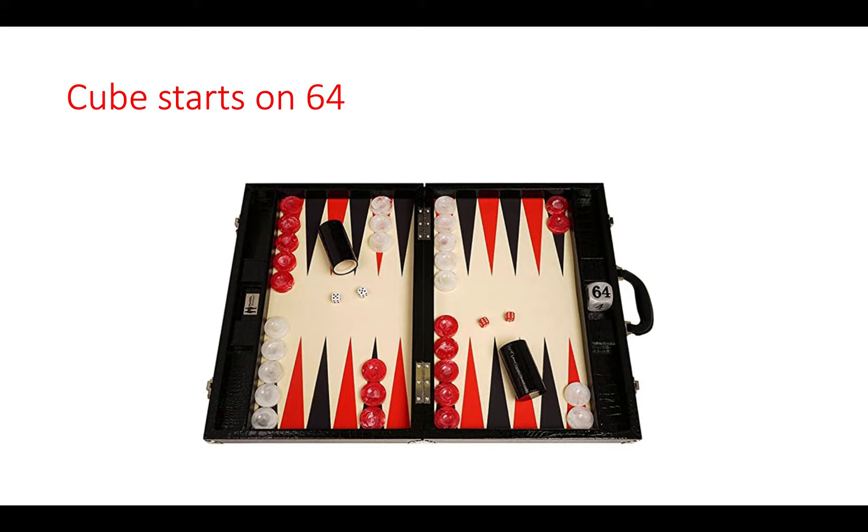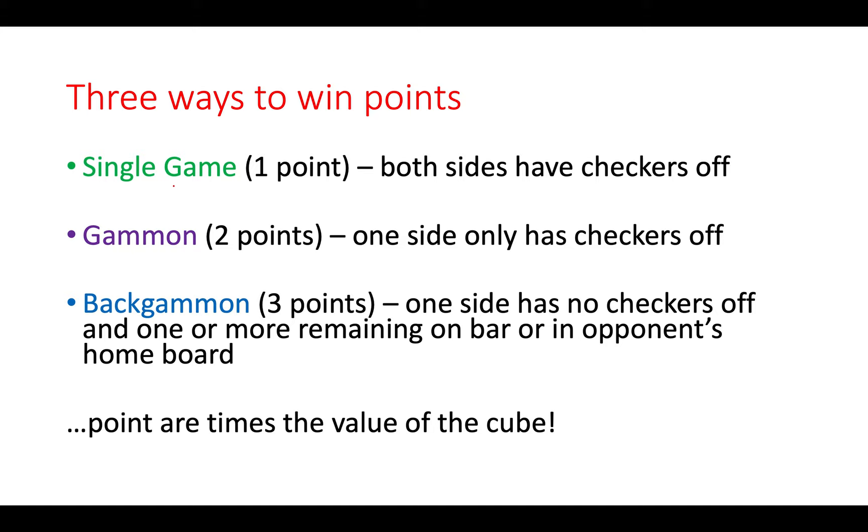There are different ways to win points in backgammon. There is a single game, which is one point, meaning both sides have taken checkers off. There is a two-point game called a gammon, where only one player has taken checkers off and the other hasn't taken any off the board. Finally, there is a backgammon of three points, which means you've taken all your checkers off but your opponent still has a checker on the bar or in your home board.